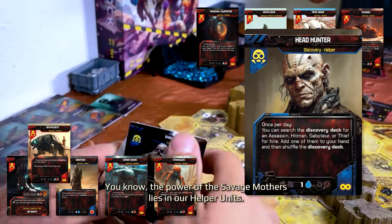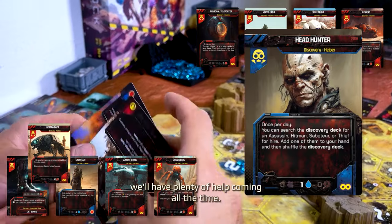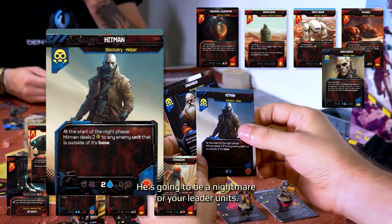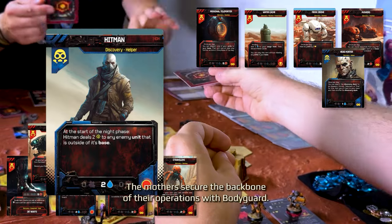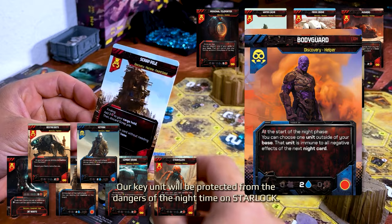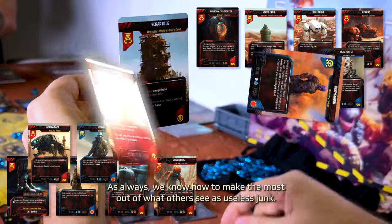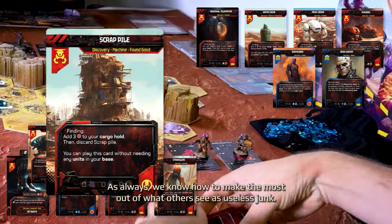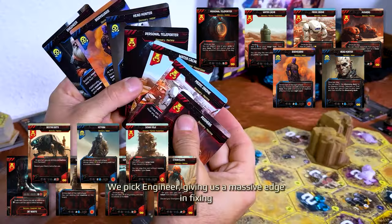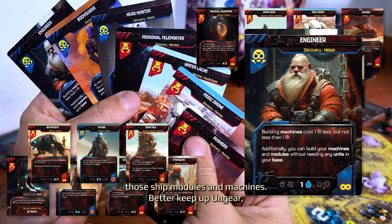Destro Bots are just the tool for the job. We draft Headhunter, one of our most fearsome cards. You know the power of the Savage Mothers lies in our Helper units, and with Headhunter we'll have plenty of help coming all the time. We go for Hitman — he's going to be a nightmare for your leader units. The Mothers secure the backbone of their operations with Bodyguard. Our key unit will be protected from the dangers of the nighttime on Starlock. The Rebels choose Scrap Pile.